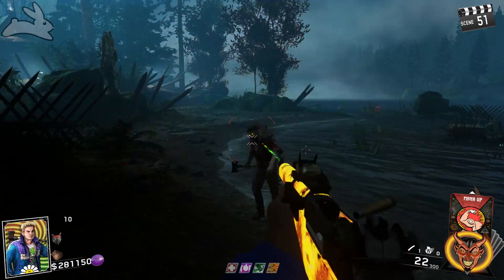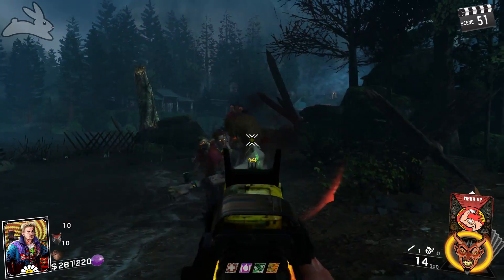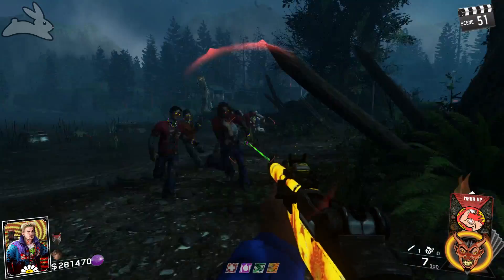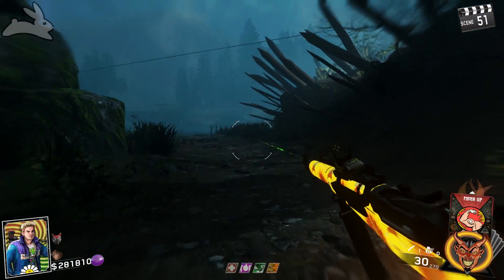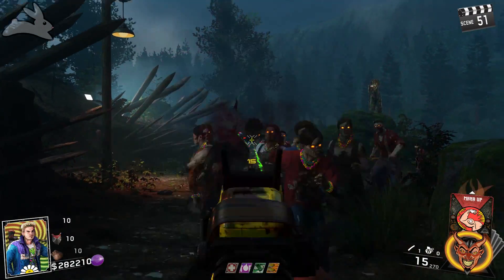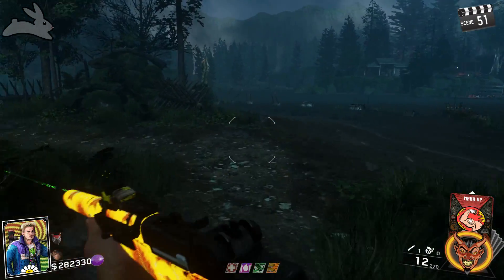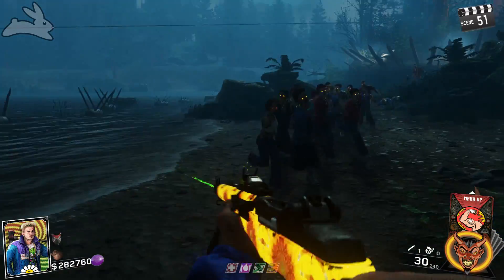When you upgrade the M1 it turns into the Team Money, and when you double pack punch it, it turns into the Organ Donor. I really could not see any difference between the single and double pack punched versions. It might be a bullet or two difference — maybe five bullets to down a zombie with single versus three or four with double — but it's something that minimal.